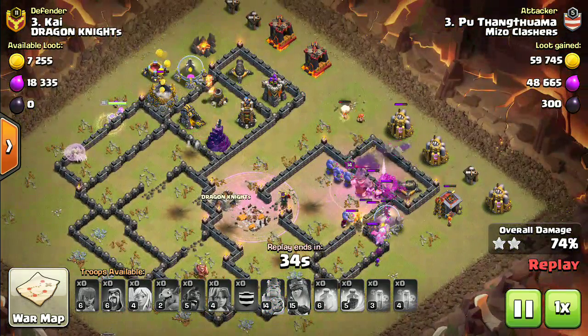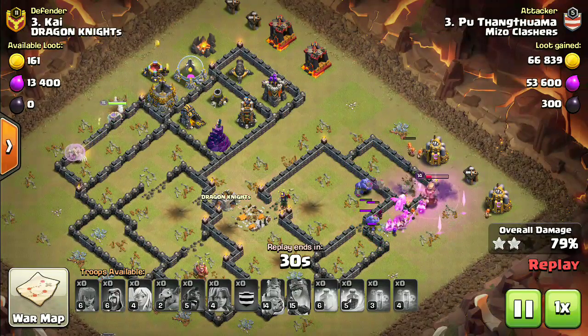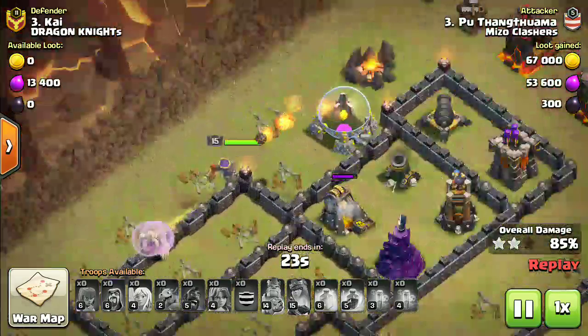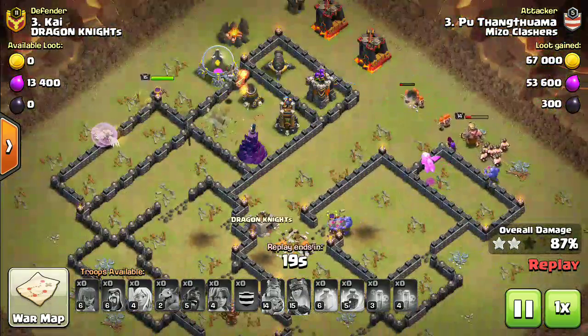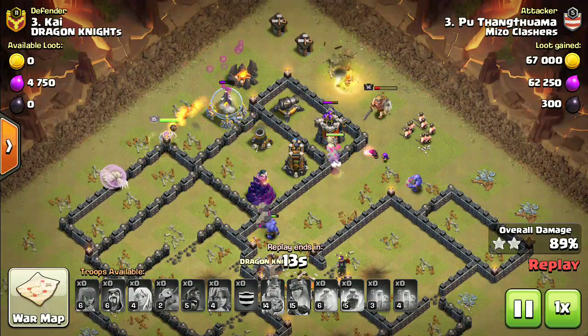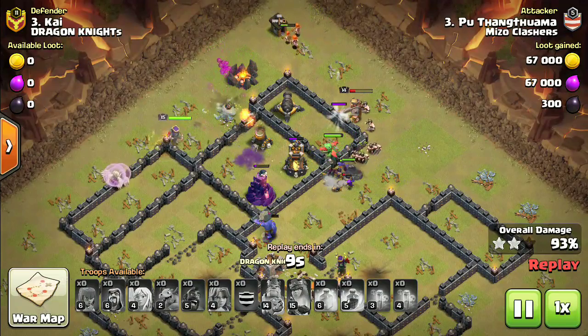The Hawk Riders are dealing a lot of damage, killing the wizard tower. Now the King ability activates — even your wizards and bowlers are surviving. The Queen is still doing very big damage. In this attack you don't need a golem, which takes up so much space.